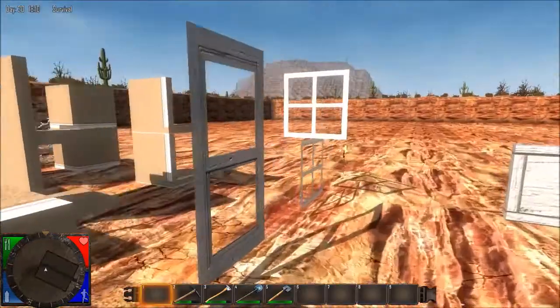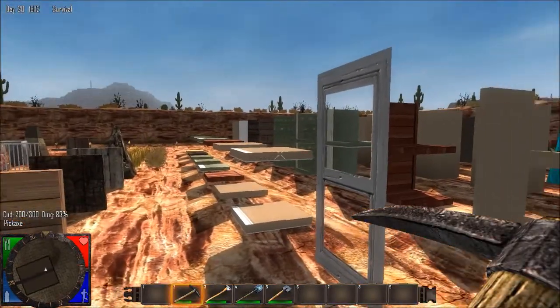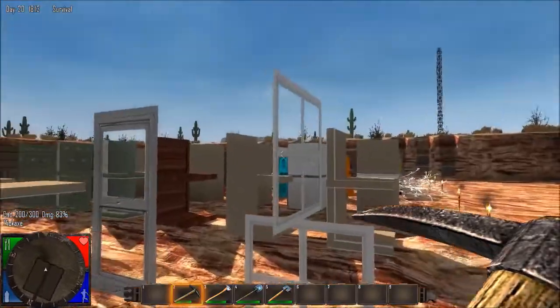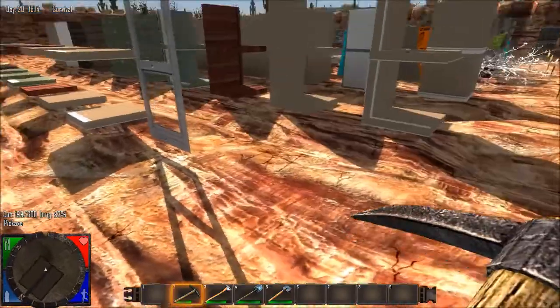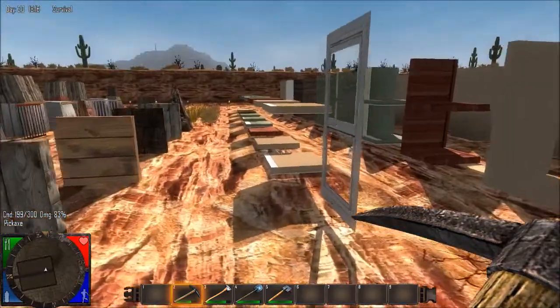It says Window Pane 01 — where is it there? Oh, they both broke. That's neat because they made a whole window, I guess.